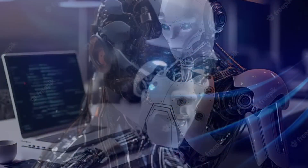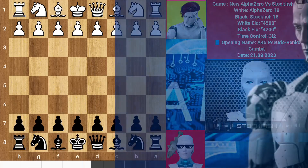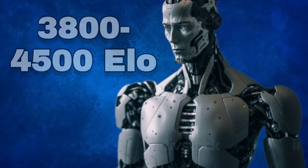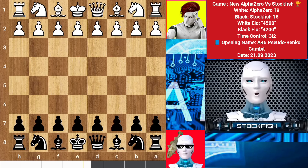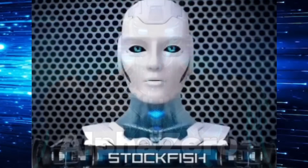AlphaZero has released a brand new version, AlphaZero 19, at the start of its tournament play. The new AlphaZero with a maximum ELO of 4500 performs like a chess king. Today's video is going to be about AlphaZero and an awesome legendary game of mine.